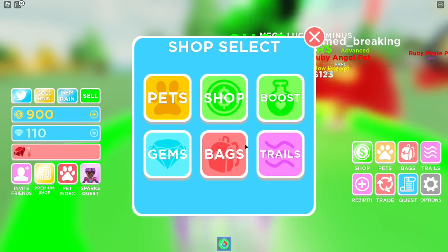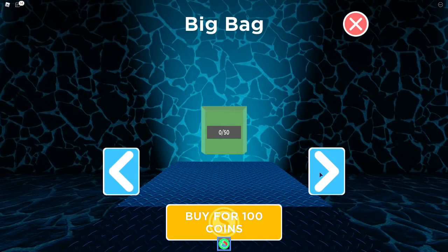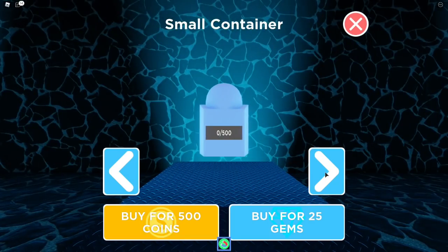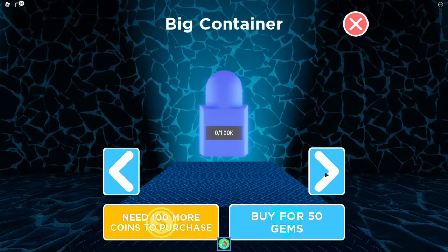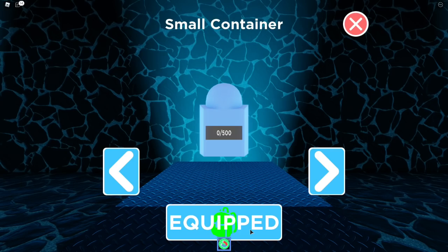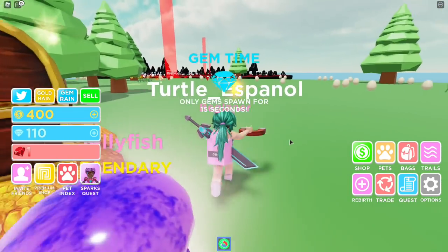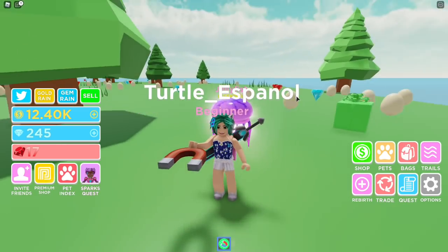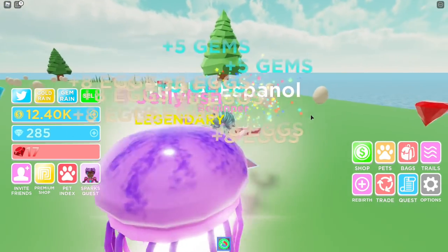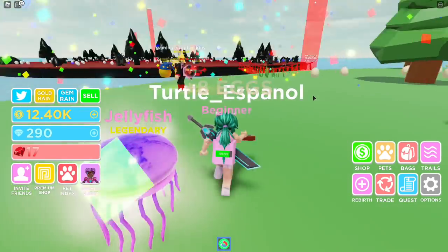Okay, so we have this one which only holds 25 eggs, this one holds 50 for 100 coins, and we have 900, so let's get this one. Now we have it equipped — I can hold up to 500, which is good. And one of the presents is right here, so we got that — that's one of the event quests completed.